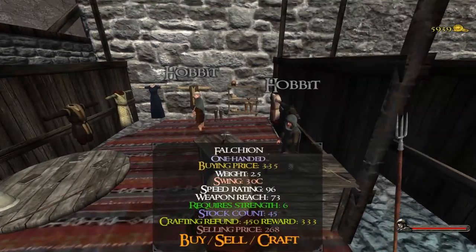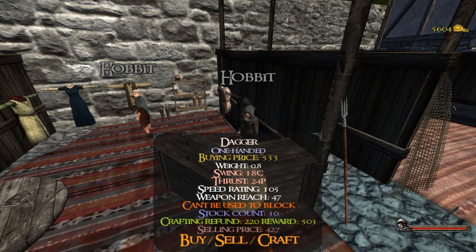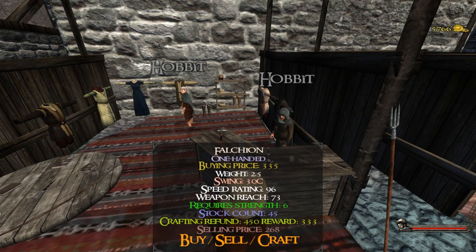To buy an item, you need to click the F button without having anything in your hands. Then to sell it, you need to also press F and have that item equipped.